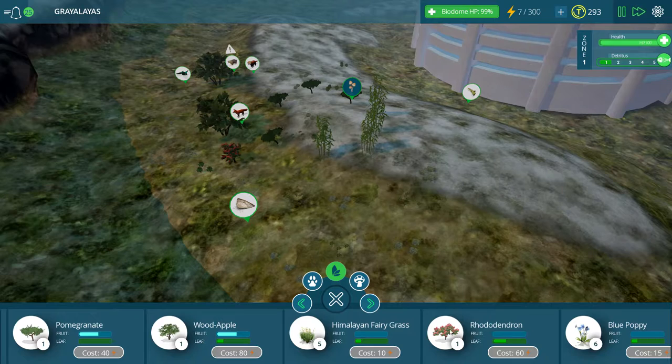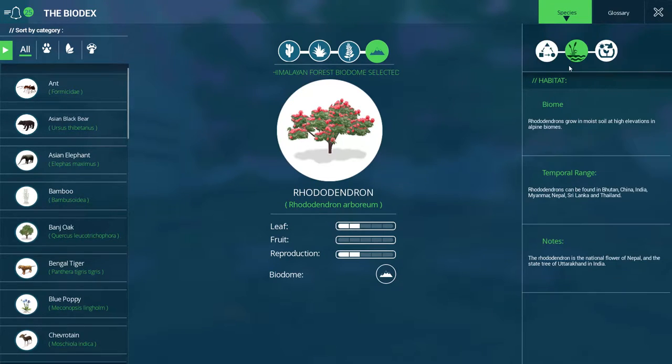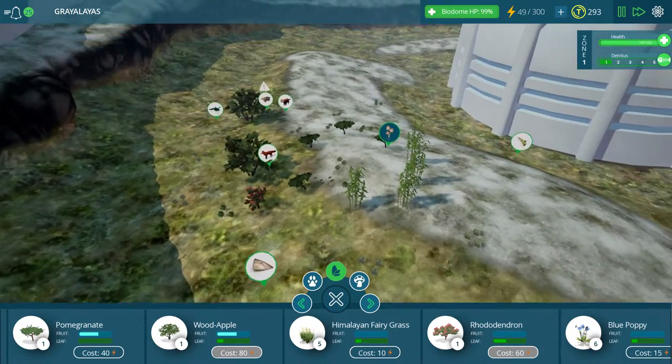Now I want to read about this rhododendron because I want to know exactly what this thing does. In the wild, most animals prefer not to snack on rhododendron leaves, but will consume its flowers. In your biome, however, animals will eat the leaves of your rhododendron. The wood is used by humans for charcoal and timber. The leaves are sometimes used to help relieve headaches — has anyone tried that? This species is the largest of its kind. The largest recorded rhododendron grows in India and is over 20 meters tall. Holy cow, I did not expect that plant to get quite that high.